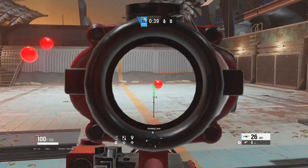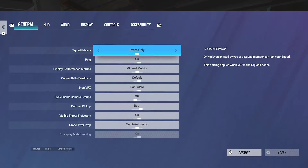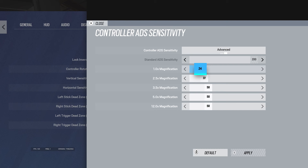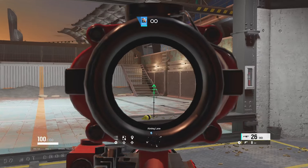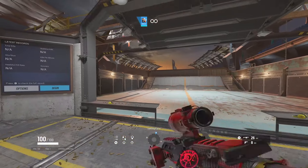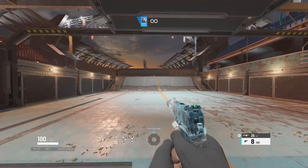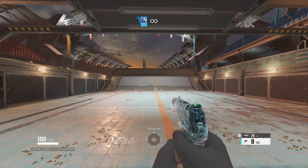You can see I'm a bit inconsistent but I can catch up. Once you find out whether you're overdoing it, turn your sensitivity lower; if you're under-doing it, turn it higher. Focus on your ADS sensitivity since that's what you'll be using most. Lower sensitivity means you move the joystick the same amount but the movement is slower. Don't go and copy a pro who plays at 100 — you're not going to change to his sensitivity and instantly be great.